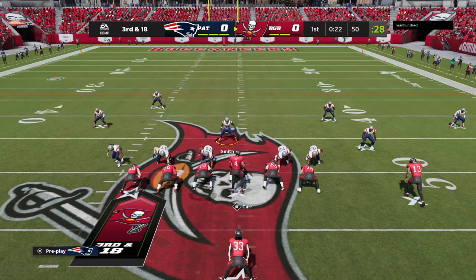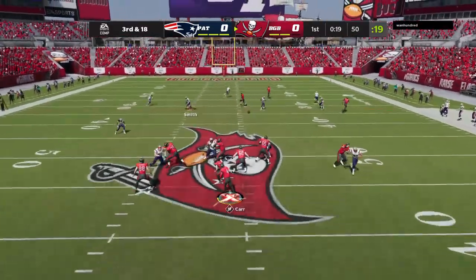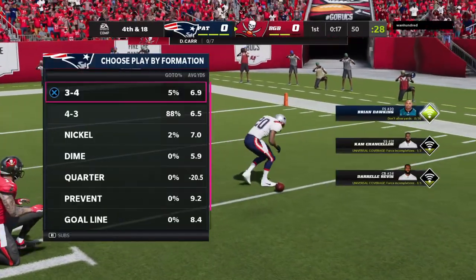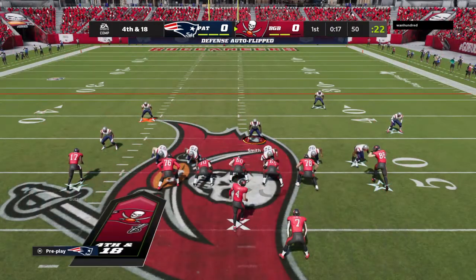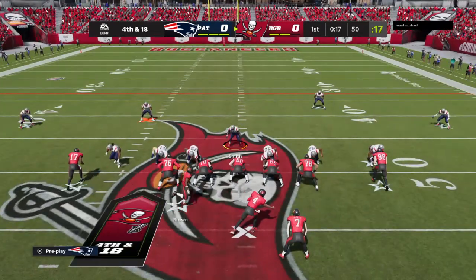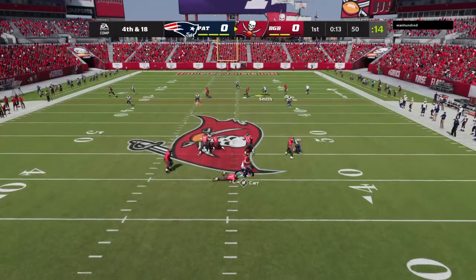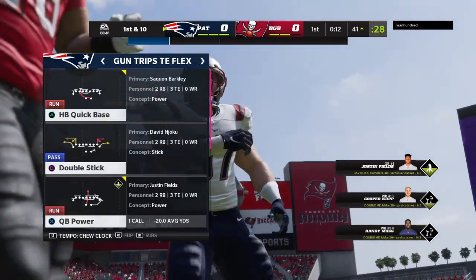An incomplete pass on that last play, and that means he'll need to come up with something here on third down. They fake the handoff, now Carr airing this one out for Evans — and that will be incomplete. Well, they weren't scared to let it fly, but it falls to the ground and brings up fourth down. They were unsuccessful earlier going for it on fourth — they're going to try a second time. It's Carr, and it'll be a turnover on downs.